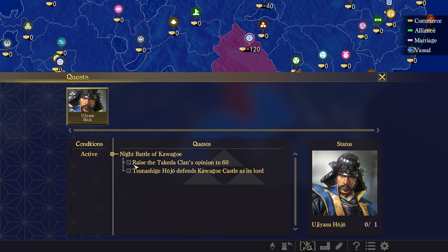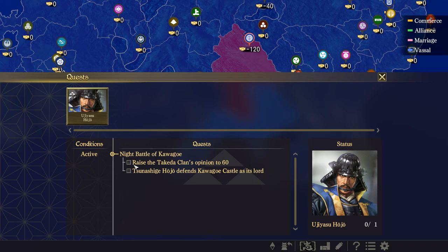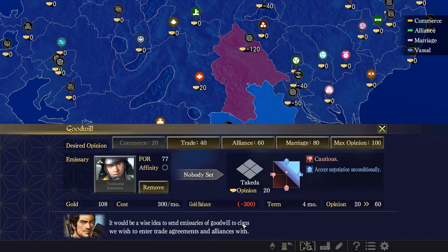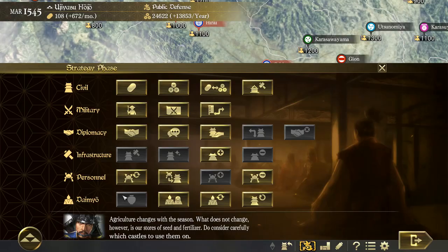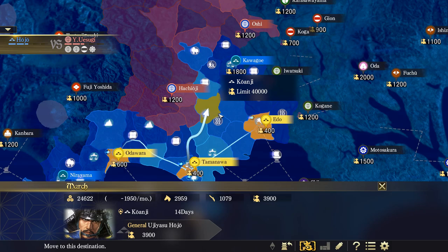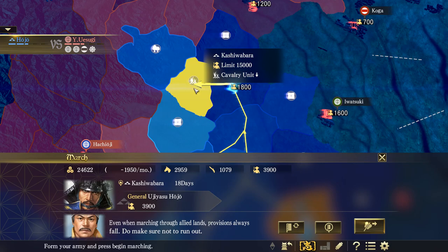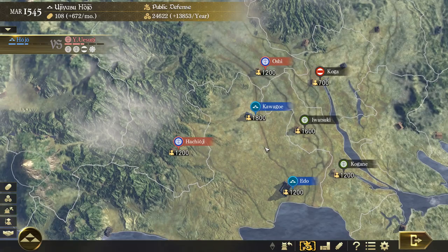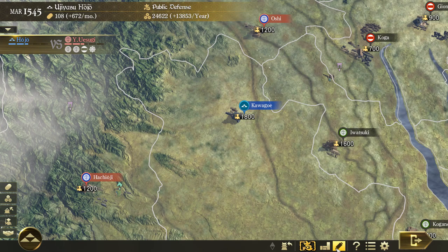Our quest requires us to have our relationship with Takeda at 60, so we set the target relationship and send an emissary. That will cost gold, but we need it for the quest. Time to manage our armies — with the march order we can bring our troops to a specific province and select which castles will contribute. To fulfill the quest we also need to appoint our younger brother, Tsuna Shige Hojo, as leader of a specific castle.